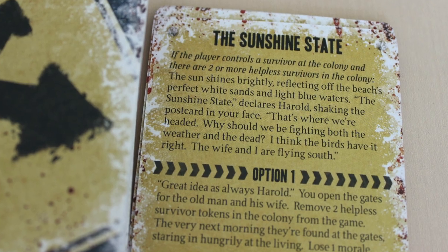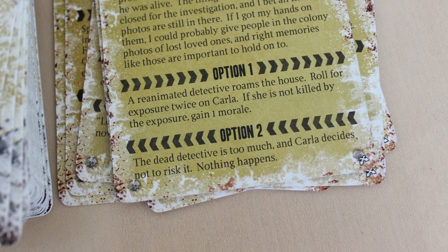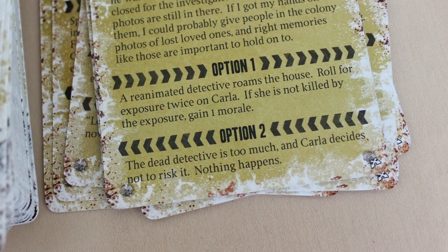The crossroads card has some dark flavor text and will usually present you with an option: you can do something that's maybe a little bit risky but gives you a reward if you take that risk, or something that's playing it a little more safe but you don't get anything.